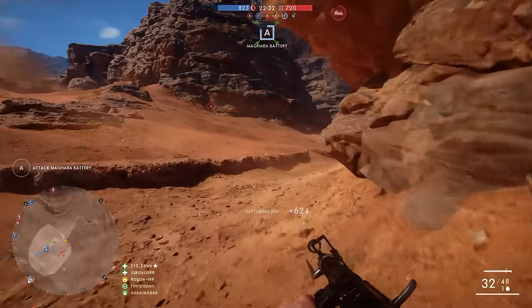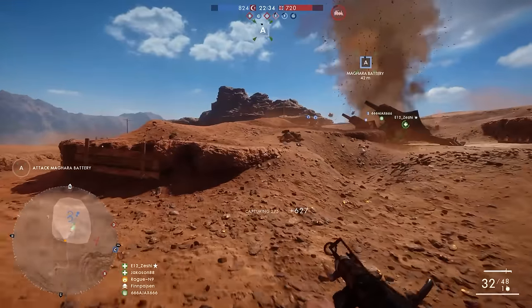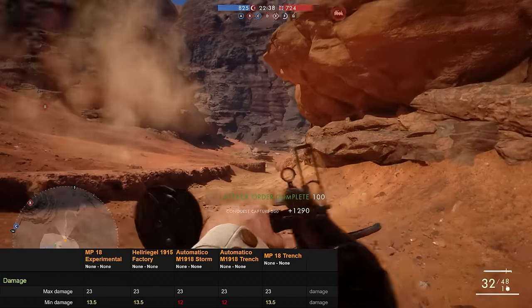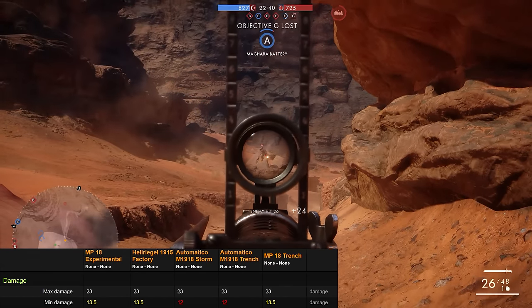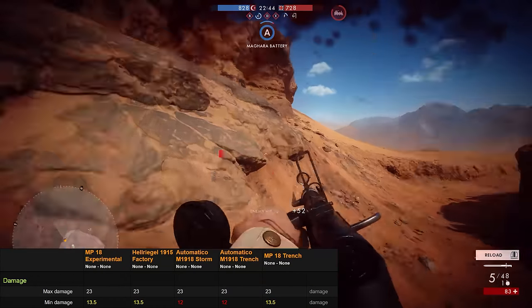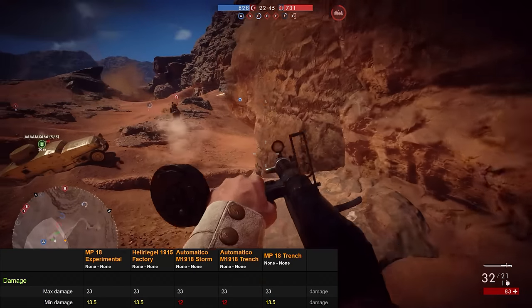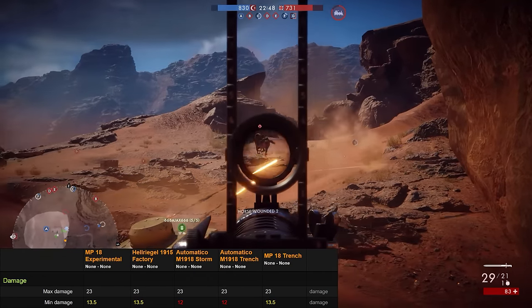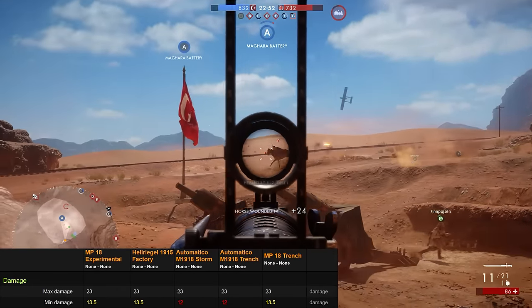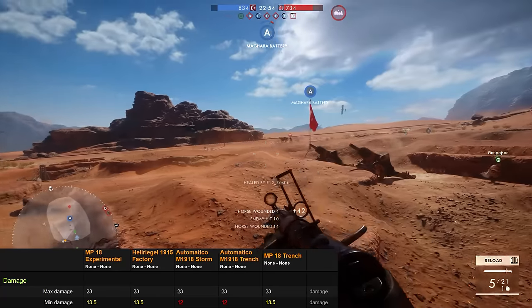As always, I'll be rating this gun based on its stats as well as my personal experience while using it. When it comes to damage capability, there is very little difference between the different SMG variants. They all do 23 points of damage at close range, and the minimum damage for the MP18s and the Hellriegel is 13.5 points while the Automatico variants do 12 points of damage at 39m or more.